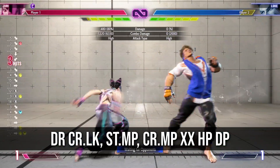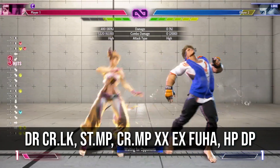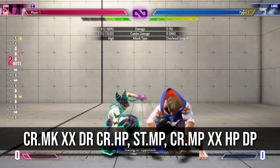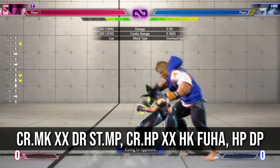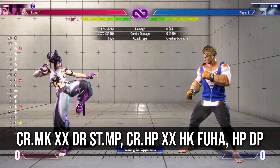Having one of the scariest raw drive rushes in the game, Juri also gets decent damage from drive rush lows. This can be very scary and I think it's going to be a big part of her game plan in SF6. Drive rush from crouching medium kick has extremely high scaling, but it's still an amazing tool for Juri due to the amazing range this button has. Use these combos sparingly though, because 3 bars is a pretty heavy price.